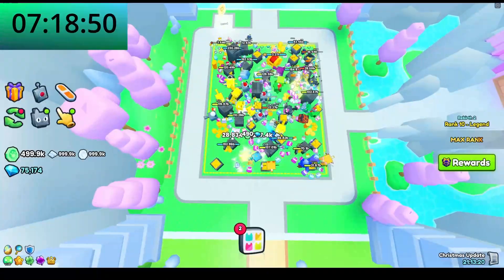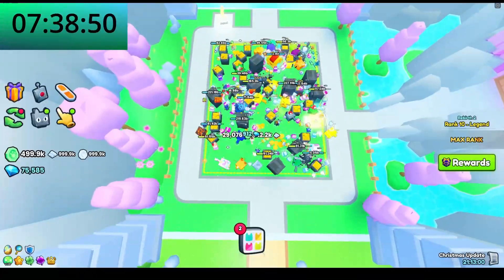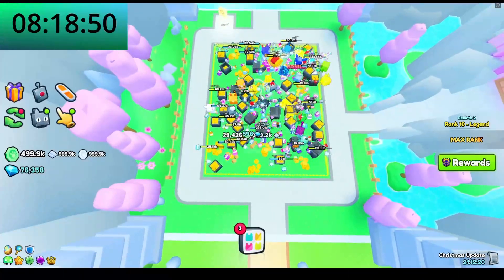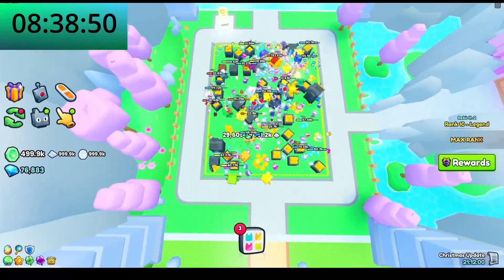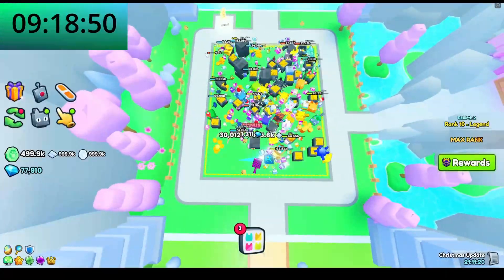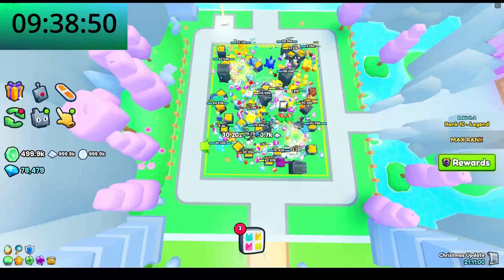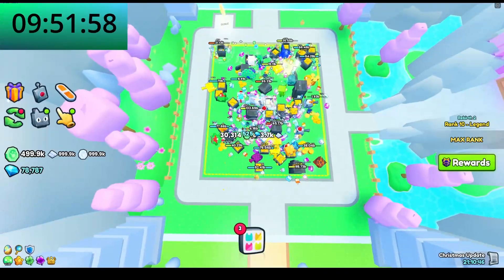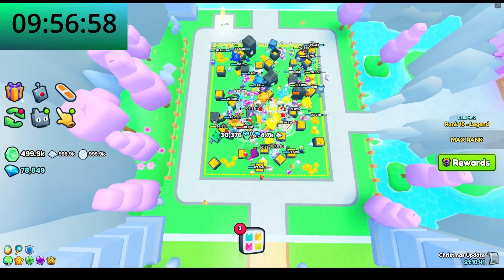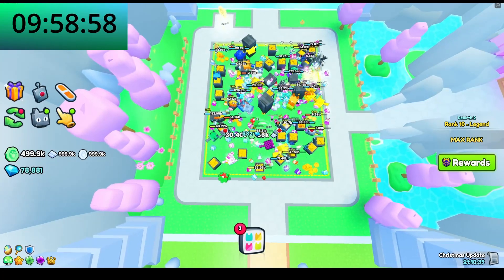If you can only equip four enchants, I'd recommend doing two of your highest diamond enchants, a magnet enchant, and then either Criticals 5 or Strong Pets 5. You've got to try it out with your own pets and account and see what works best for you. Set up some enchants with your pets and then grind for 10 minutes in an area.